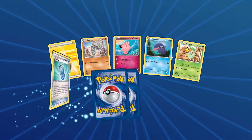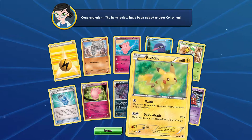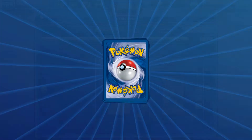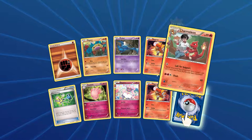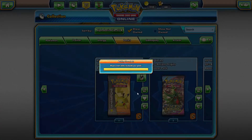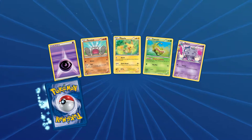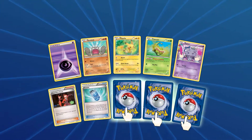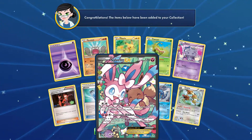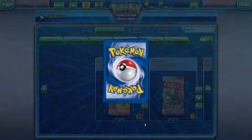And we get a Jynx, and a Tauros. The Generations packs used to be quite lucky, and we get our first EX which is a Sylveon EX.